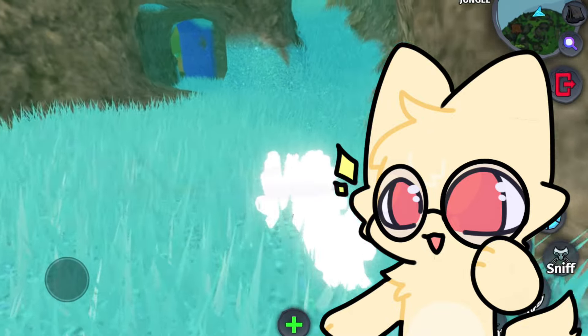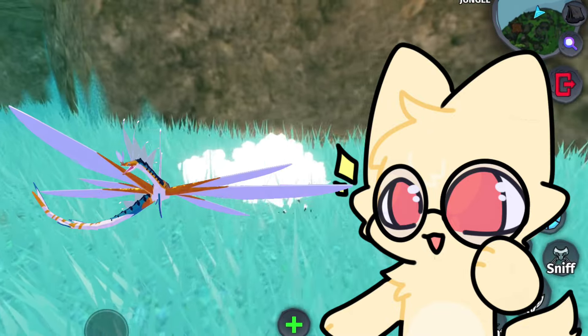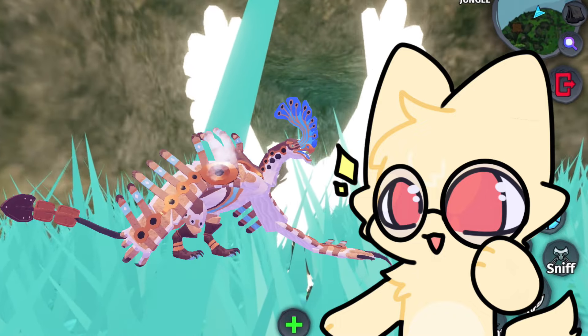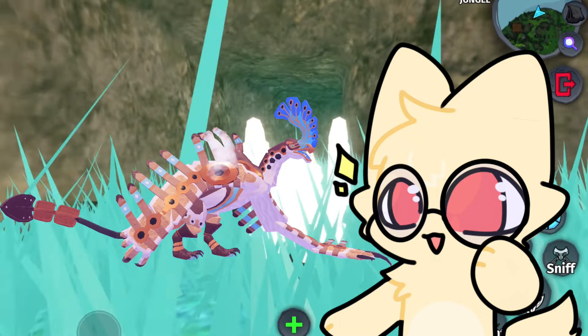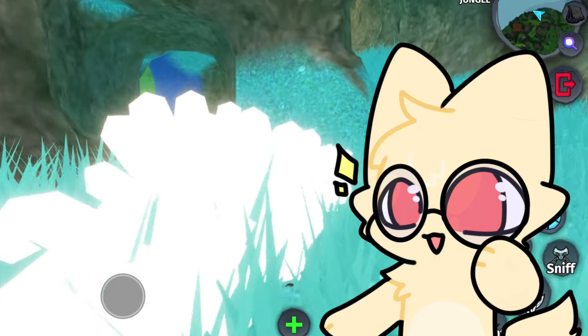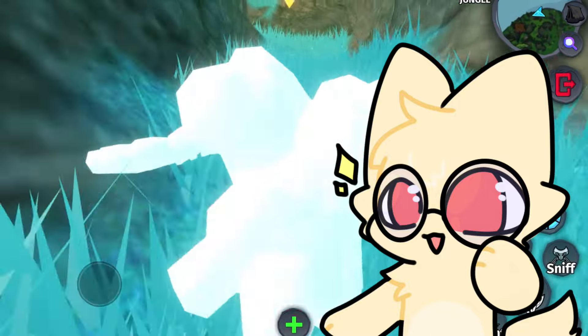The fastest growing large slash tier 4 creatures is the Alakuta, an aquatic creature which takes 30 minutes till elder, or the Veludora, a terrestrial creature that takes 33 minutes till elder. Veludora has the new climbing ability so you could play around with climbing while it grows.